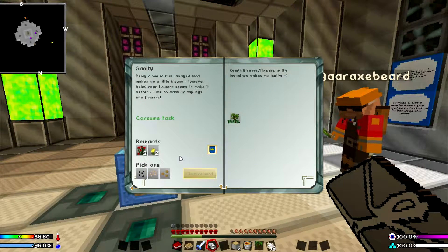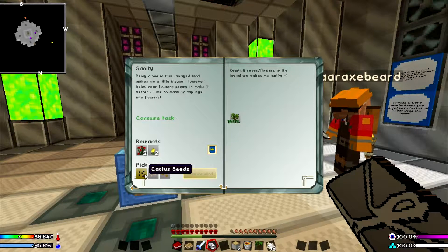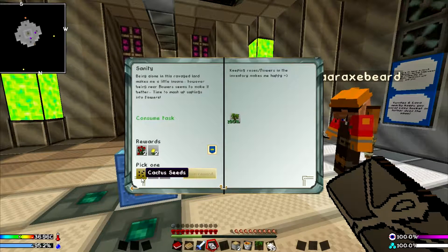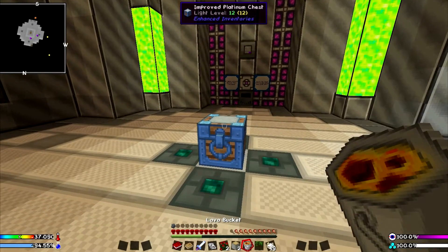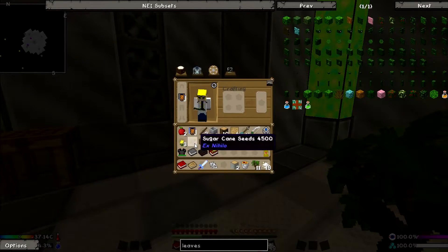Cactus, carrot, or sugar cane seeds — we have to pick one. Well, we get to pick two. Carrots are food. That should be one of the choices. I think one of us should pick carrots. So that leaves cactus or sugar cane. Sugar cane can be used for paper, which is used for a lot of stuff. It can also be made into sugar. Cactus is just for dye, and I think piping, but that's not for a long time. I think we should go carrot and sugar cane. I've picked sugar cane. Carrots. Also good to know that we're not in danger should we accidentally manual submit something — it won't eat everything.